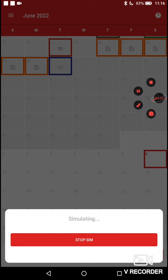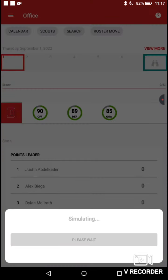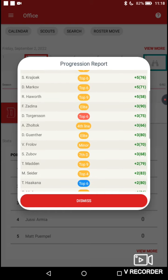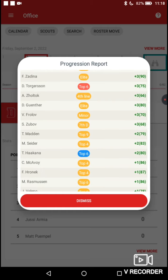I'm going to bring you back when this offseason is over. Okay, we're back in the regular season. Let's take a look at player progression. Bezon and Gwynden actually grew a lot. Gustav Forsberg grew six points out of camp, five for Ian Mitchell, five for Playfair and Kraticek. Three for Zadina — he's up to a 90. Daniel Tortison and Gunther are both up three overall.